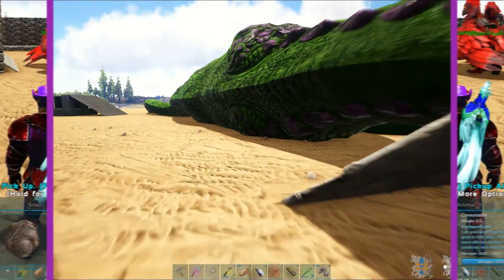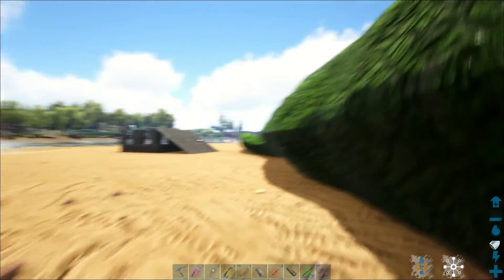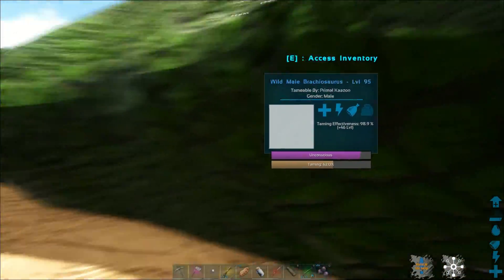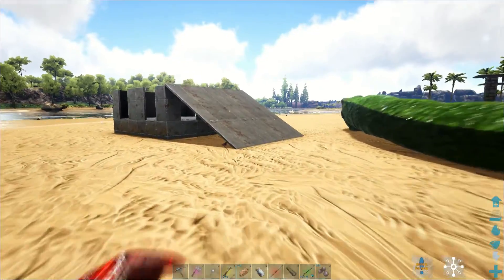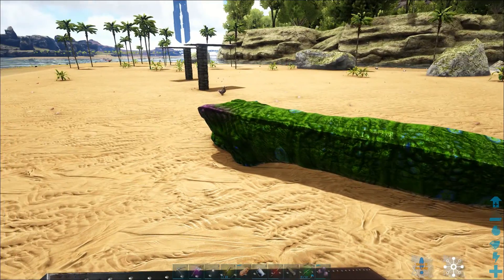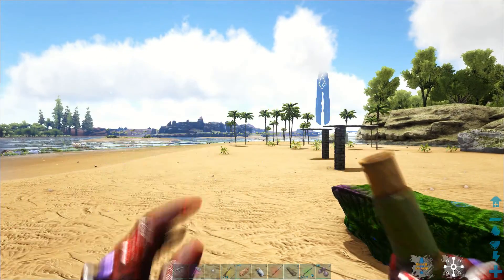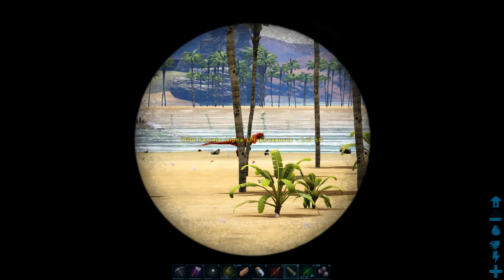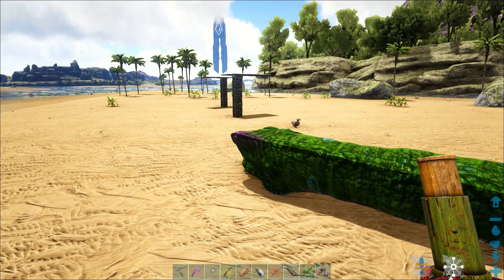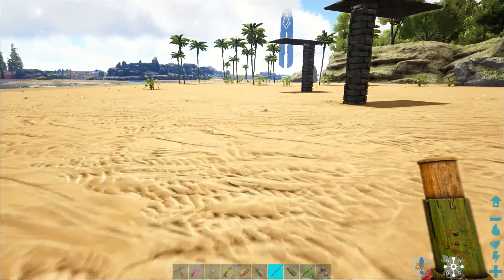What we're going to do now is tame this Brachiosaurus that I knocked out. Before I tamed that parrot I'd already knocked this thing out — I just didn't show that part, I forgot to record it. It's a really low level one, I just wanted to try it and see if I can knock it out — it didn't take much. But this thing is huge, it's way bigger than a Brontosaurus. There's some dilos I need to go kill first.